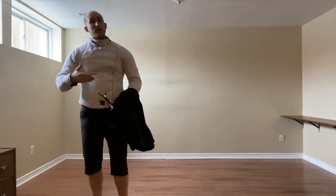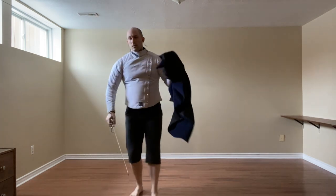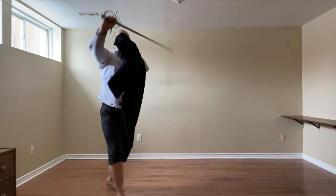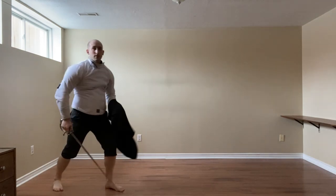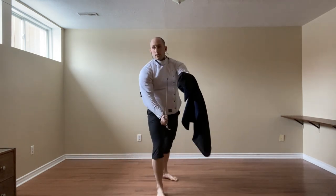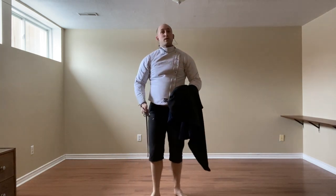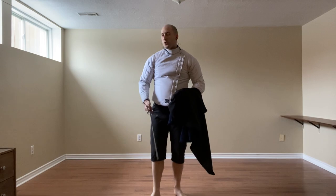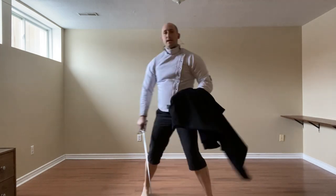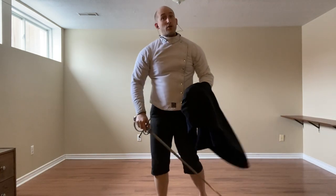Finally for the Stoccata with cloak, we can use Entrare, or we can also use the outside slip. So it comes in, make contact, thrust, and get out of there. Or we slip and cut the leg. Or we can also thrust to the chest — so it's either guide and cut to the leg, or guide and thrust to the chest.